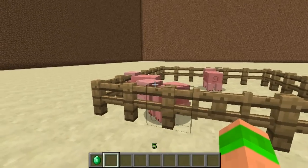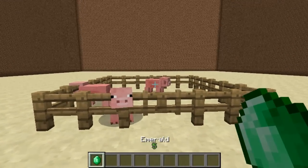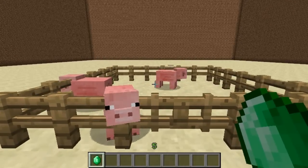Hi guys, this video is on the Minecraft plugin Pig License. All you need is an emerald to buy a license, so literally you install the file and that's it.